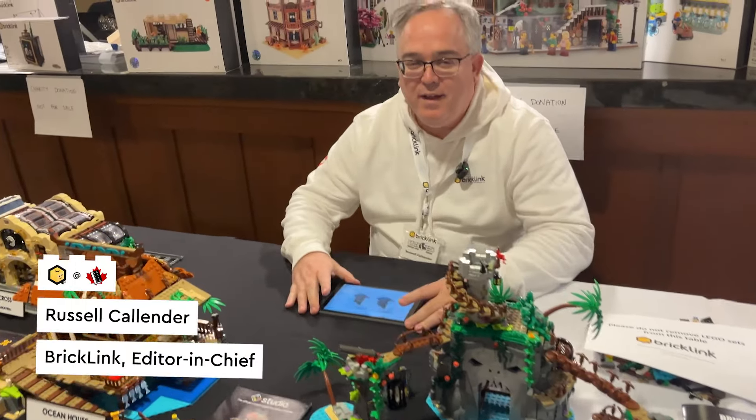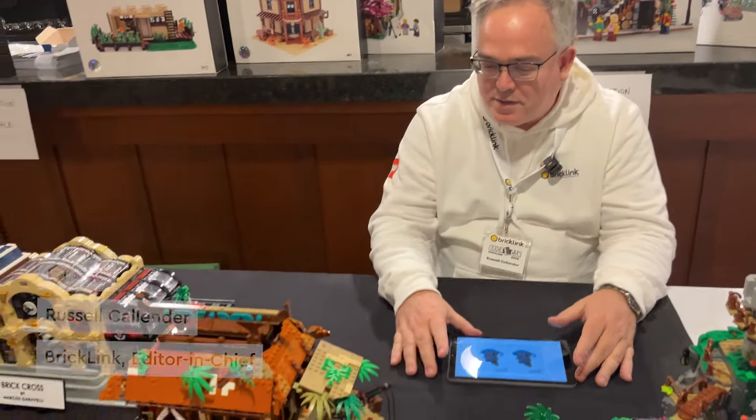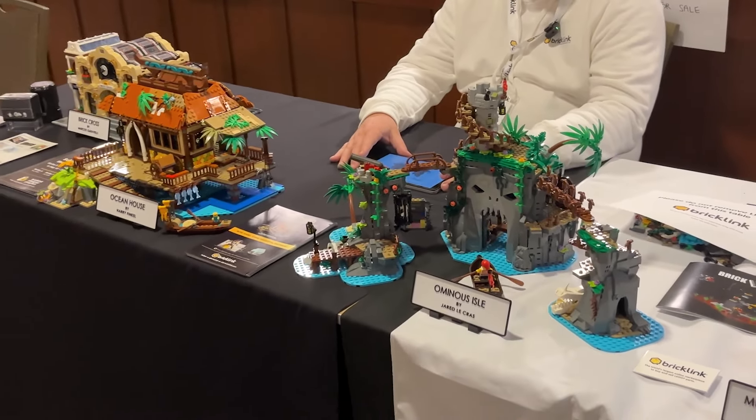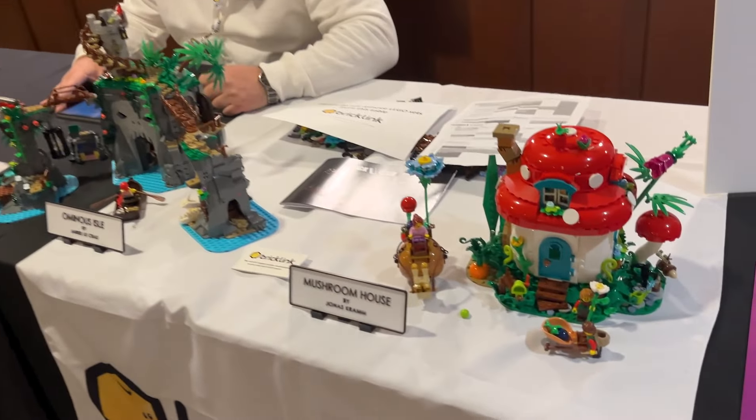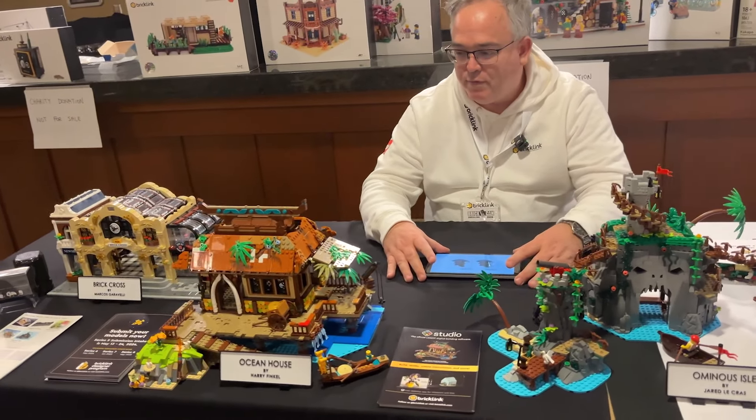We're at the BrickLinked booth. Hey Russell, how are you doing? Pretty good. Look at all these beautiful models. These are BDP Series 2 models. Here we have the Mushroom House. Kids love this model. It's so bright and shiny. And we have four out of the five here.